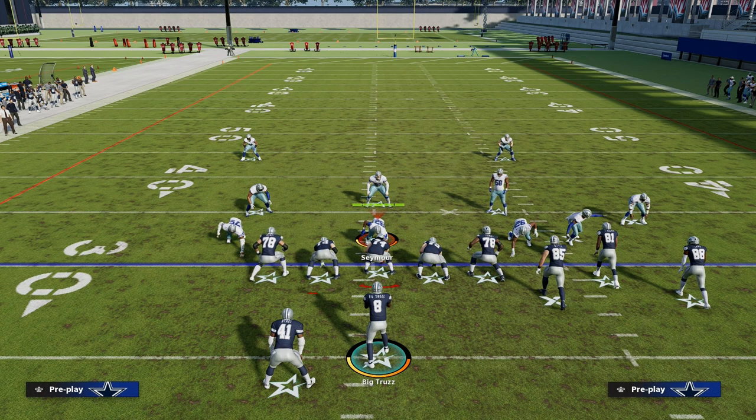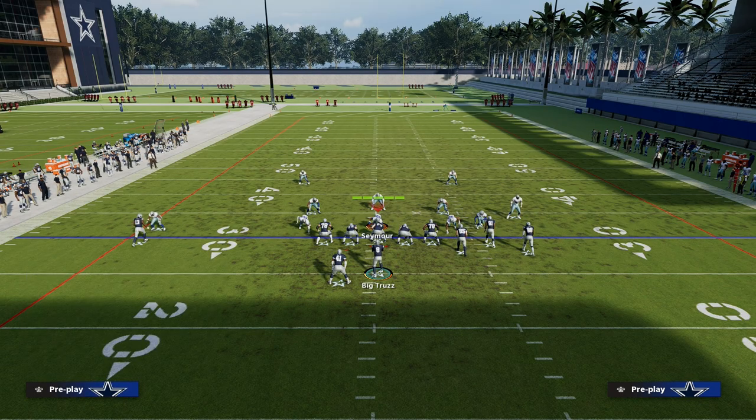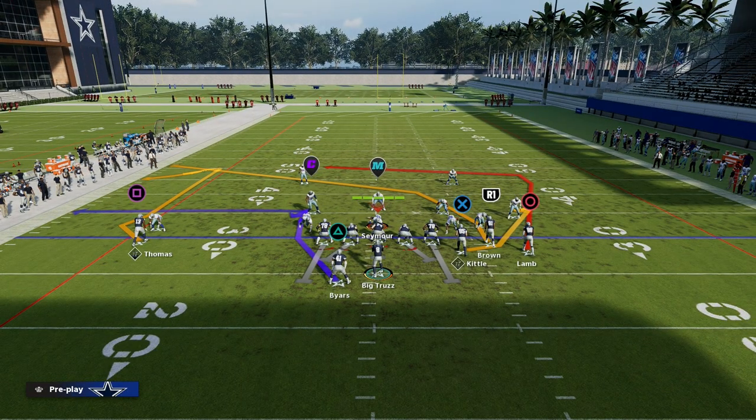What that does is it forces them to have some help over on the bunch side. And the reality is this play is generally going to be attacking the left side of the field. So what you're going to notice is we're going to step up in the pocket and hit this crosser against man coverage — one of the best routes in Madden at beating man coverage. Now, what if you don't have time? What if you're getting pressured a lot? How can you still run Y cross as a quick game concept?